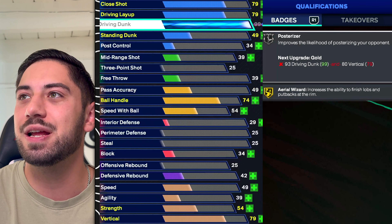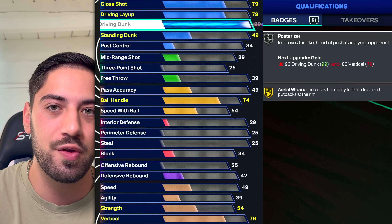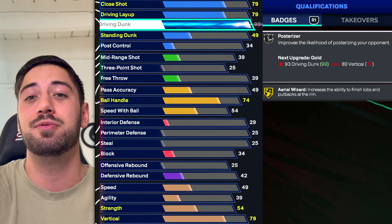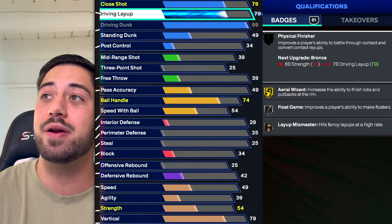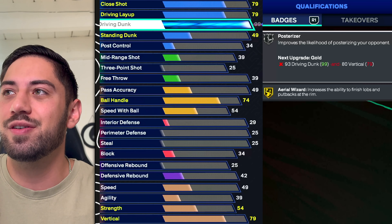At number 7, driving dunk. There will never be a 2K where I think driving dunk isn't good. You jump from farther out the higher you have it, you get better and quicker animations, and you can do posterized dunks — that gives you options to score in ways nobody else can. Driving dunk will forever be a good attribute. I know layups are very good this year and a lot of builds have no driving dunk, but driving dunk is still super good for guys that want to poster people.